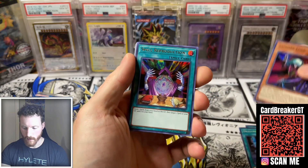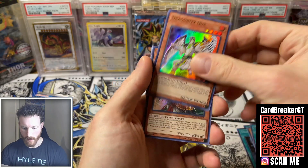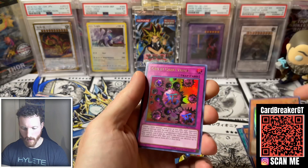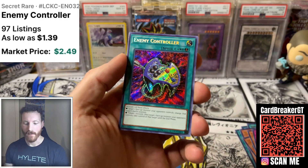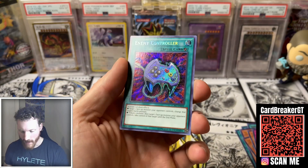Heavy Mech Support Armor. Crush Card Virus — not bad, about a dollar card there. Enemy Controller — let's go! That's actually like one of my favorite artworks. It's just so simplistic, but in secret rare, that is gorgeous. And what do we have here? Goddess of Sweet Revenge. So it's kind of funny — that is one of the cards you get in the promo: ultra rare and then secret rare, which looks much better.